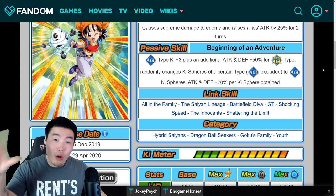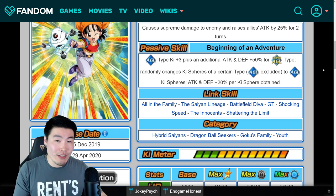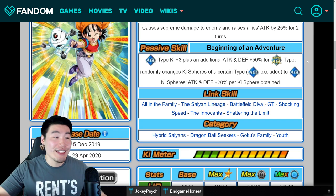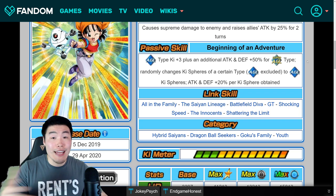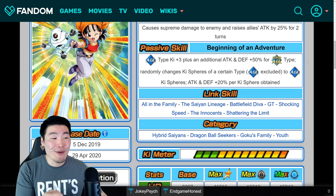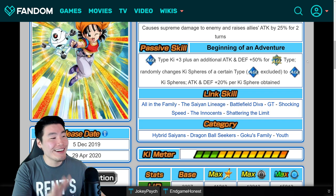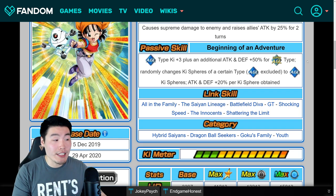She's gonna be the best possible support unit for any super AGL unit — for example, the brand new LR Goku or Spirit Bomb Absorbed Goku that just dropped on global. If you were lucky enough to pull him, she is gonna make him even more of a monster than he already is on a Goku's Family team or a super AGL team. Especially under 170% leads, she's gonna make him hit that much harder than he already does. If you pull them together you're gonna have a good time.